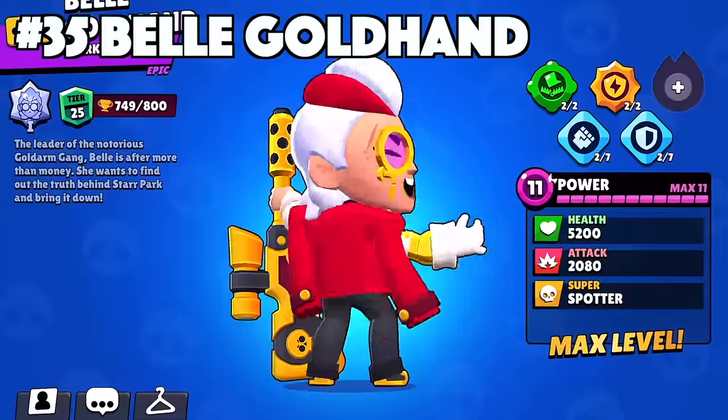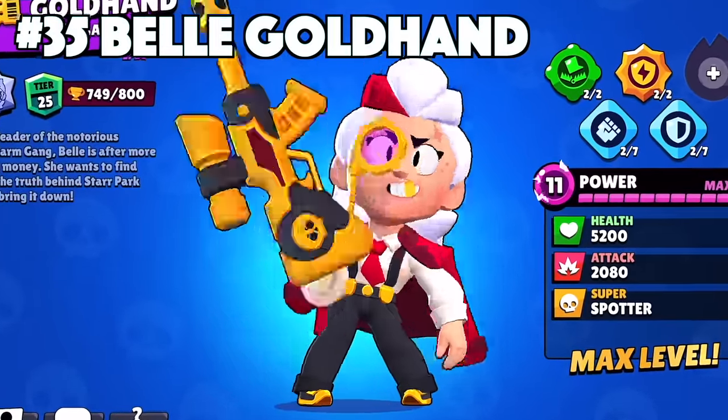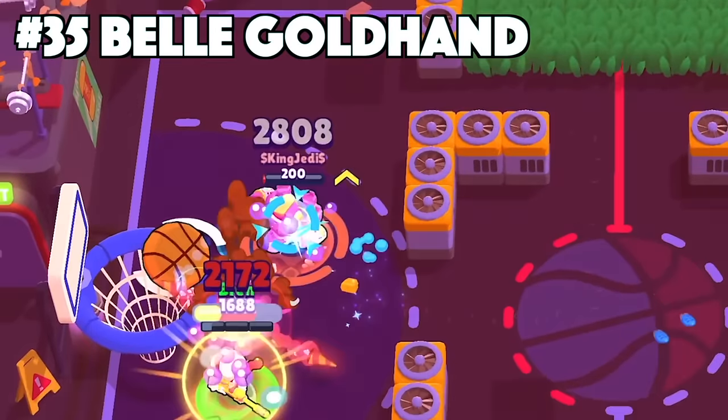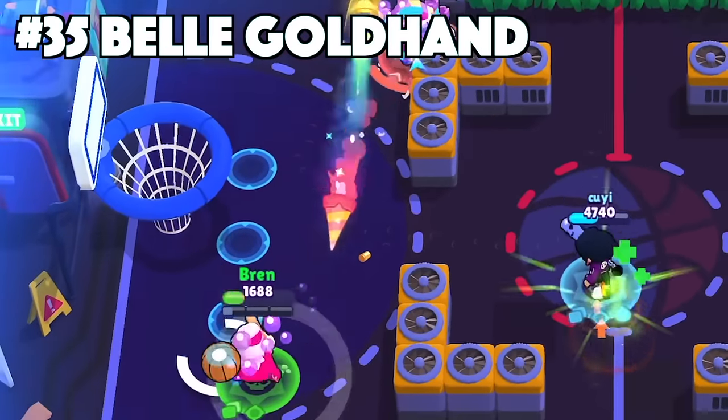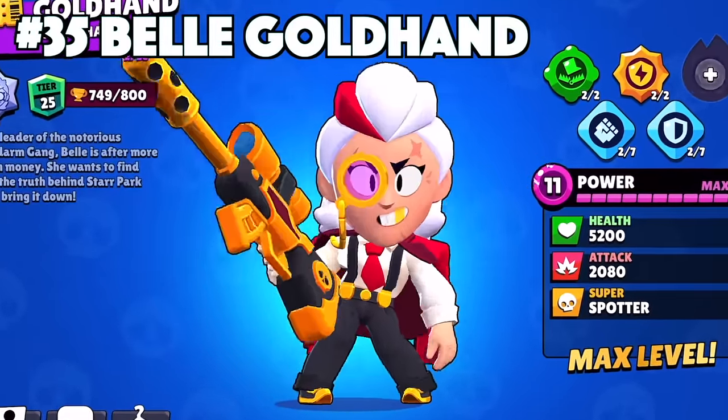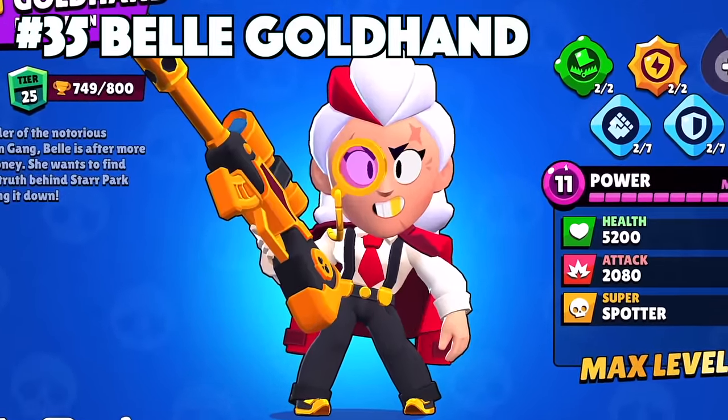Belle's best skin is Belle Gold Hand. Released during Belle's season as the Brawl Pass exclusive, this is the best skin for Belle. The new gold bullet that she shoots out from her sniper rifle is better than her Electro Bolt. She has the golden sniper rifle now, along with her gold monocle, that really turns Belle into Belle Gold Hand.